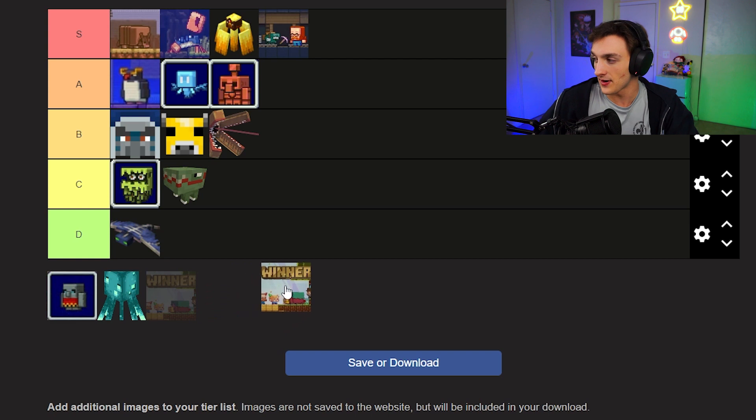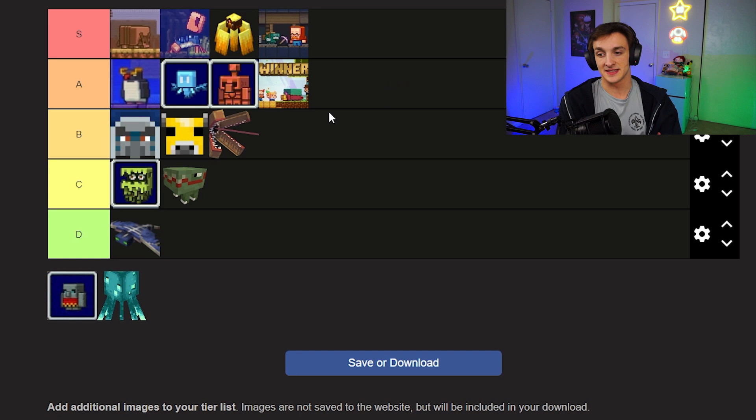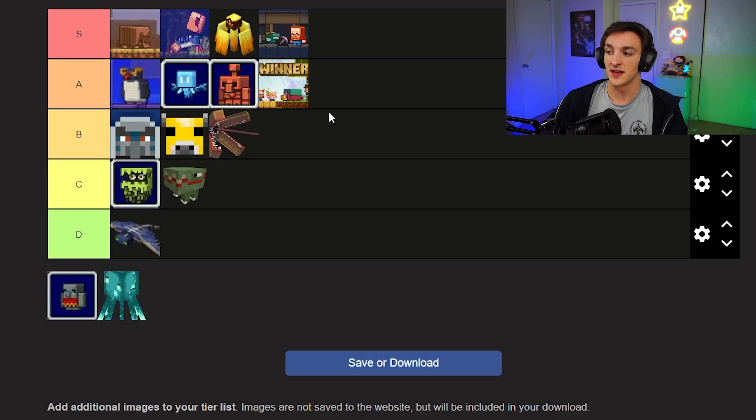Next up, the Sniffer. I like it and I like the idea — we're going to put it in A tier. I really don't like the design of the sniffer at all; I see what they were going for, I just don't think it was executed very well. But I do like how it brings new plants. Having a mob that finds you special seeds you can only get by using that mob — I think that's a really cool idea.